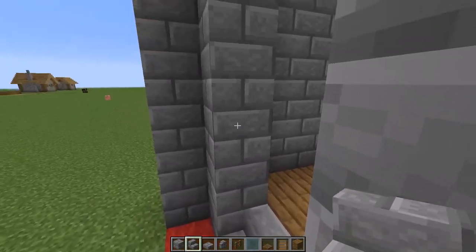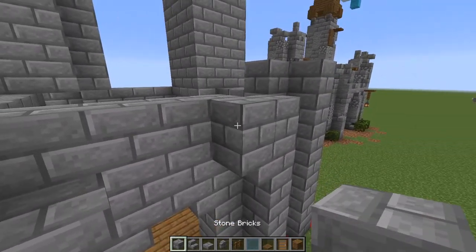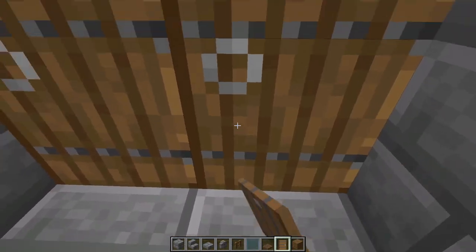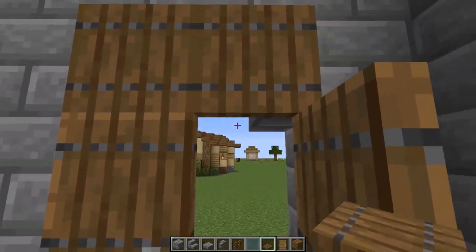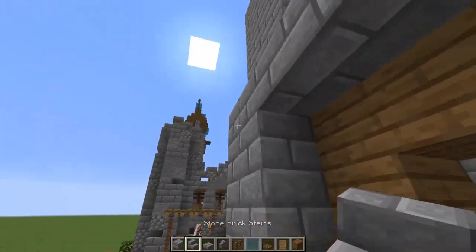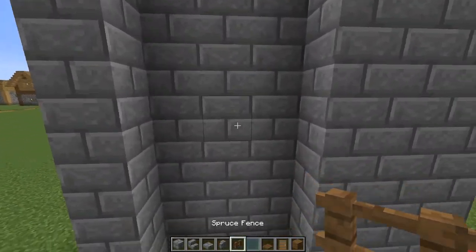Now we're going to get the gate in. Go two or three blocks up, place a stair, fill this little gap, then go one block up from where those stairs are and place those down. Then we do a half slab, half slab, full block, full block. Come outside and place a door — make sure these are facing the same way and connecting. Then add a trapdoor. I like this because it gives a unified look with the doors. Let's toss these stairs in to get that nice little archway going.